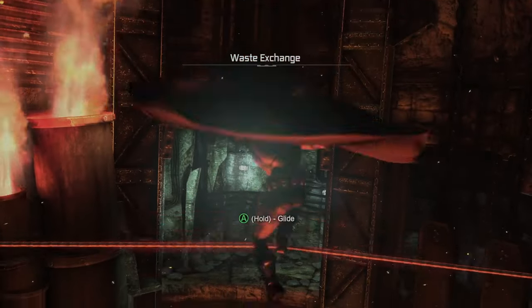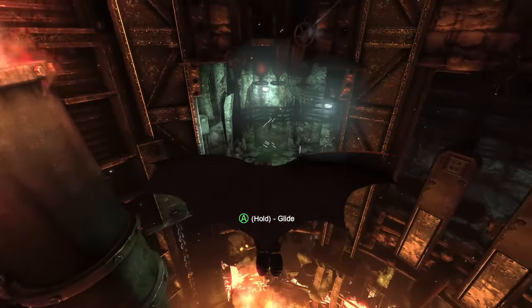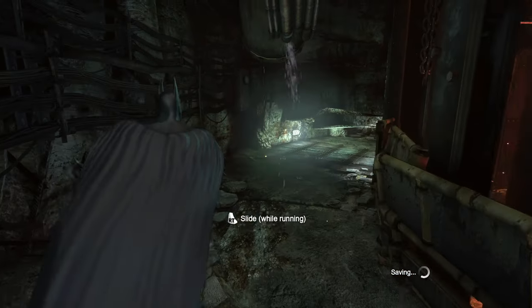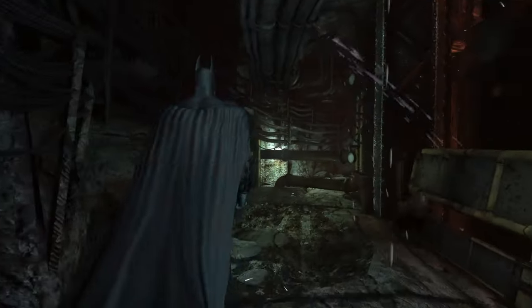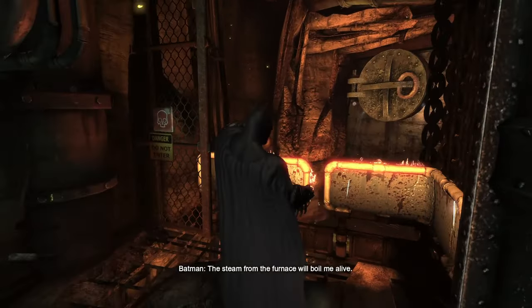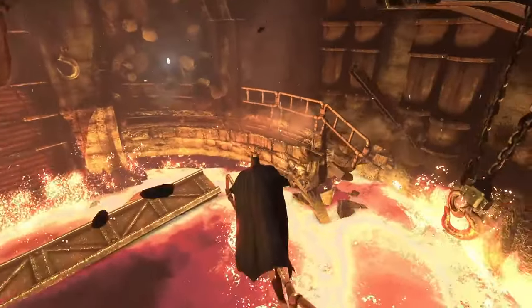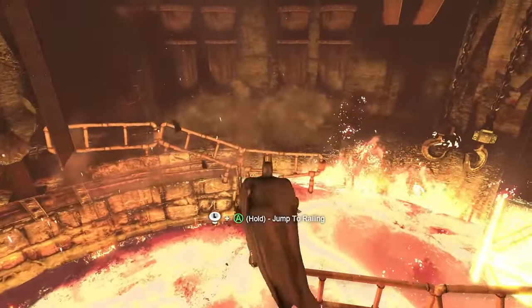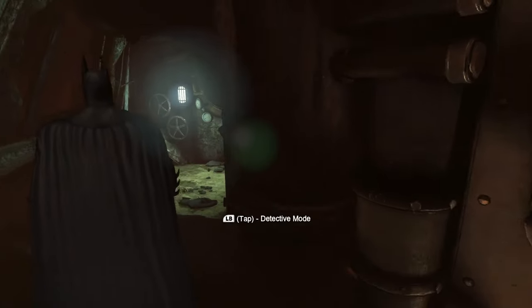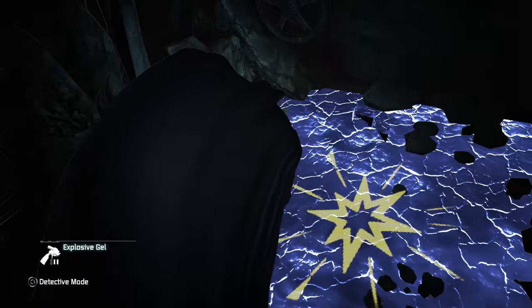We have one last formal tutorial, which comes at the start of the steel mill. We've learned the basics of platforming as Bruce, but now that we've donned the cape and cowl, there are a few more movement options the game wants to show us, including the new Mega Man-like slide. It's strange that one new move makes Batman's ground movement feel so much more fluid. From here, the game will drip-feed us mini tutorials as and when we get new gadgets and encounter new enemy types.